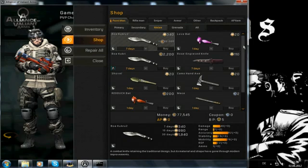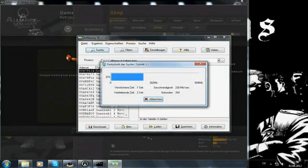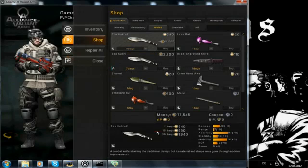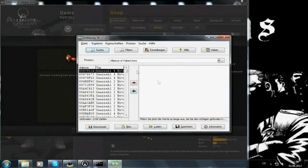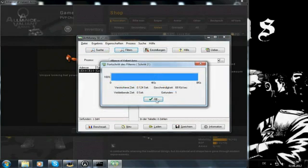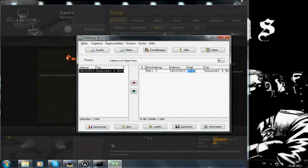Now we're gonna search for the common value. We select the red duck pad for one day and search for 2343. Then you search for 15 days and filter it. With Art Money, as you can see, there's only one process left — so we already got the value.